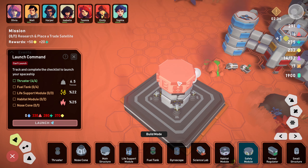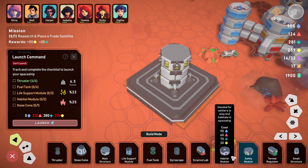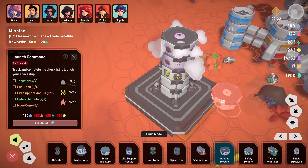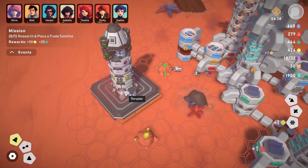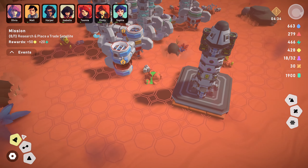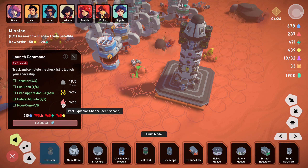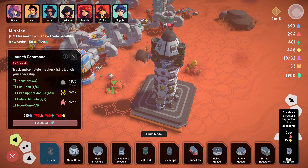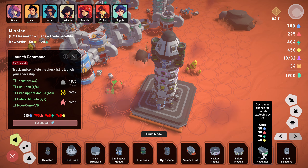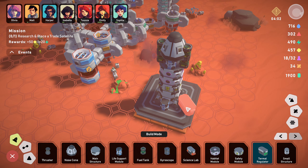Launch command - track and complete the checklist to launch your spaceship. Four thrusters - I have no idea how this works, so I'm kind of just building my own spaceship. If we go main structure, will it attach to these? We'll pop those on first. The thrusters have got to attach to it. I want to make it look cool - you can make some cool looking rockets! We'll get our four around this. Safety section - you need units to grab it. Life support modules, habitat module - nose cone at the top, fuel tank, life support modules.